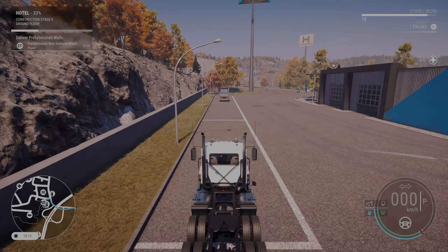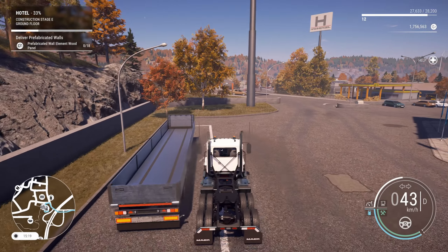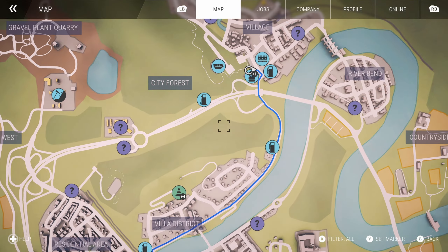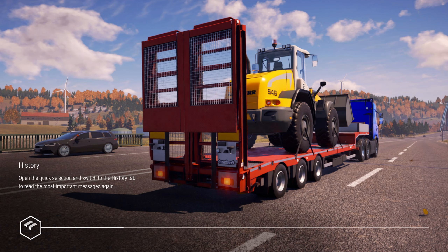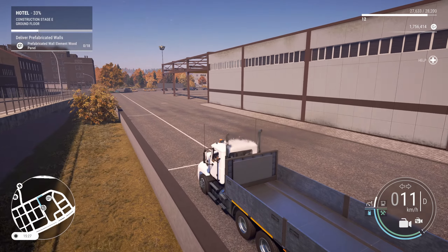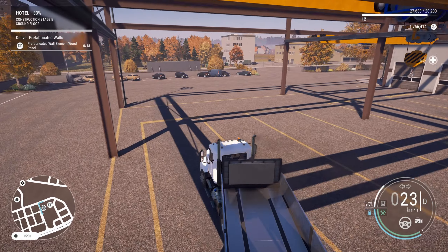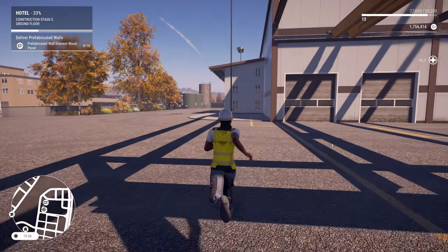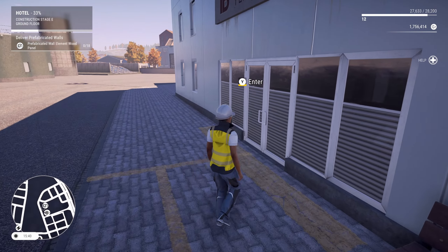So let's grab this guy. We'll connect him up to this trailer, then we'll do some fast traveling to and fro. Quick little cheeky dock, and then we'll go to the prefab wall place. I haven't driven around this map yet so I haven't really unlocked a lot of the question marks. Based on my knowledge of what a US map looks like and what a building looks like, I think we have to park inside one of these bays. So we'll do that.